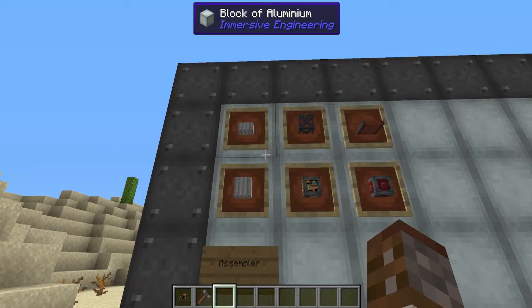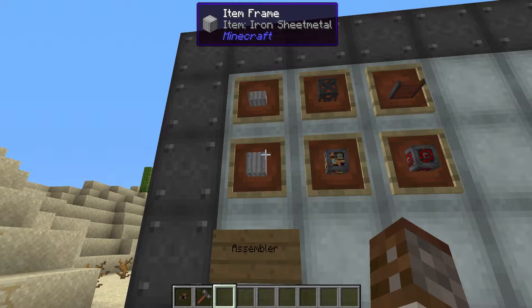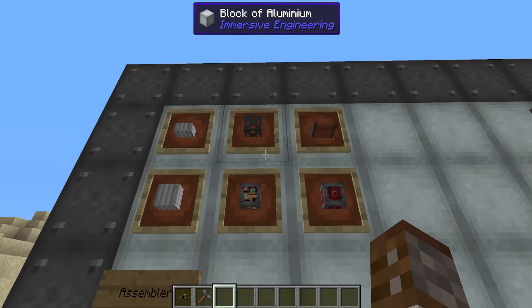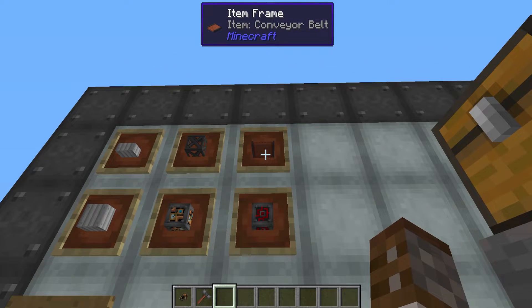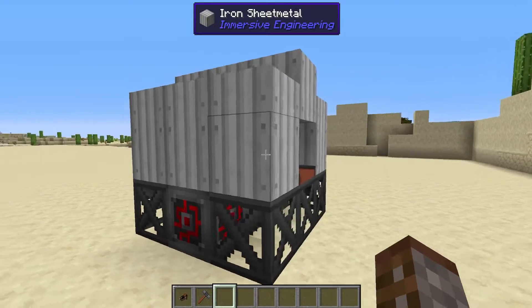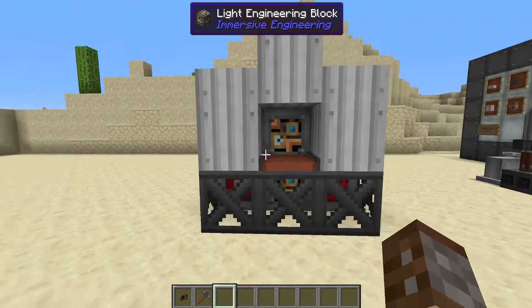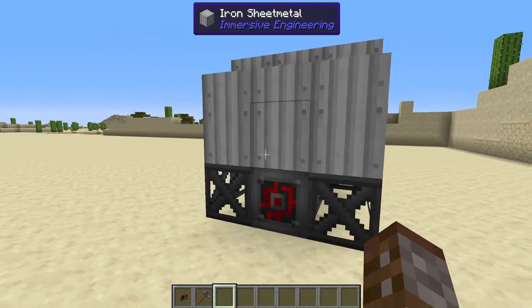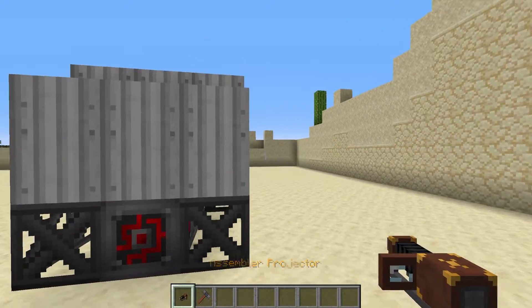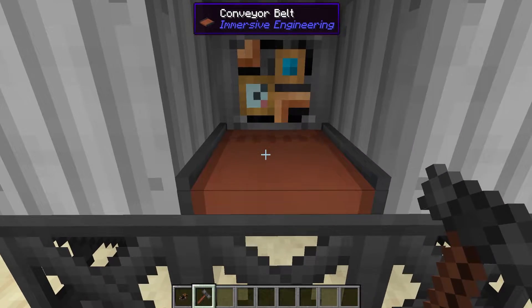Starting off with the assembler, we are going to need six different materials: the iron sheet metal slab, the iron sheet metal itself, light engineering blocks, steel scaffolding, conveyor belts, and redstone engineering blocks. In order to create the assembler, you just need to make a little three by three structure like this out of the given resources. Use your projector to figure out how to do that, and then you need to right click — shift right click — on one of these conveyor belts.